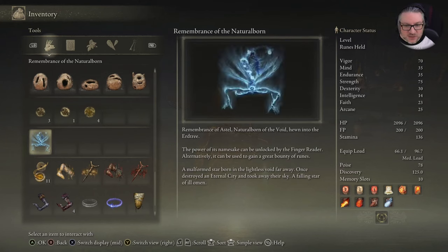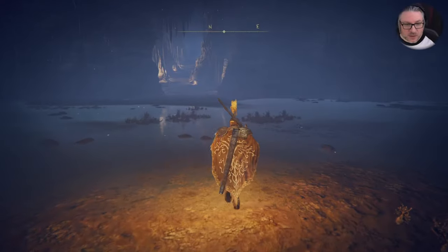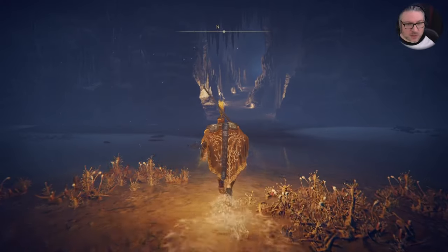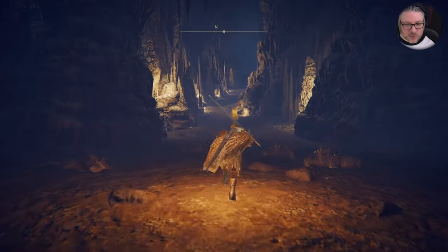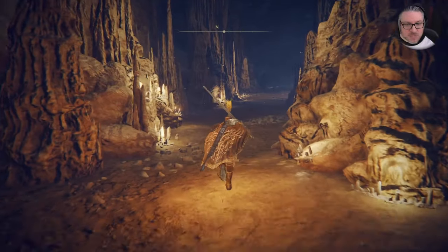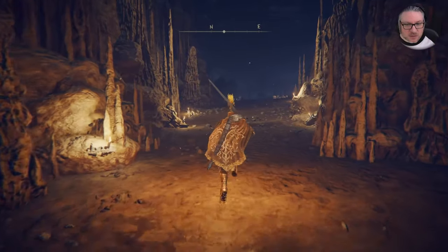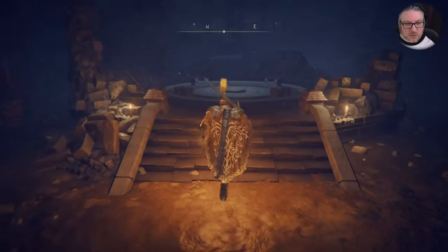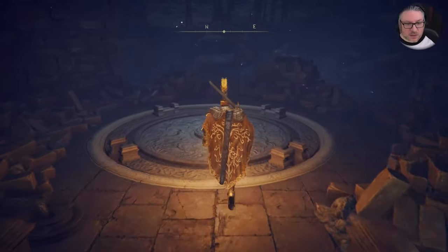Remembrance of the Natural Born — Remembrance of Astel, Natural Born of the Void. Hewn into the Erdtree. The power of its namesake can be unlocked by the Finger Reader. A malformed star born in the lightless void far away, once destroyed an eternal city and took away their sky. Wow, that's intense. It's also hewn into the Erdtree, which is interesting — that means these beasts are somehow connected deeply to the Erdtree, even though they're in these weird caves far away.